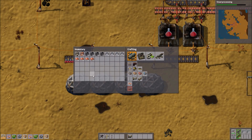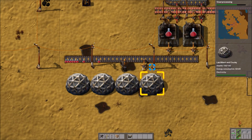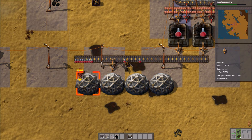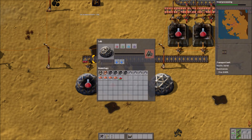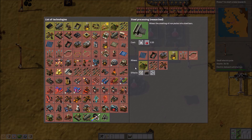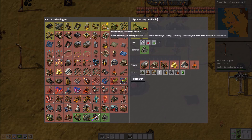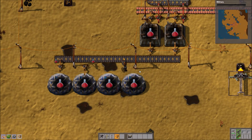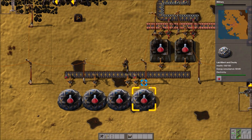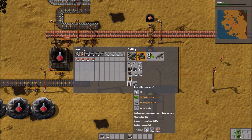Just need some inserters and then we should be good. Steel processing done. We're going to want steel furnaces soon, so let's get military — because at some point aliens are going to show up and they're not going to be happy that I'm ruining their farmstead. Let's expand our assembly production.